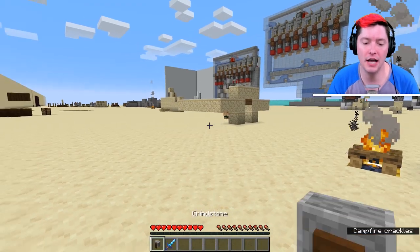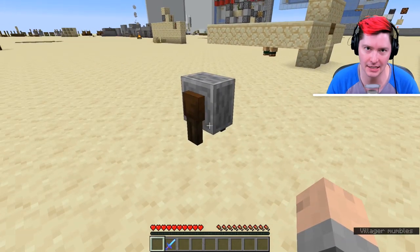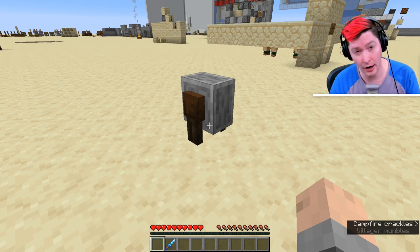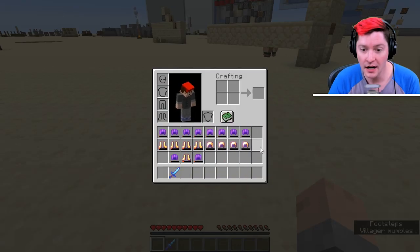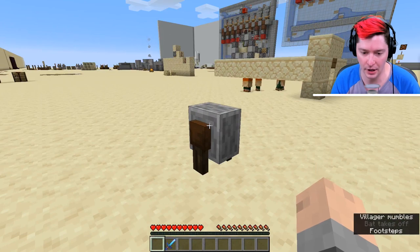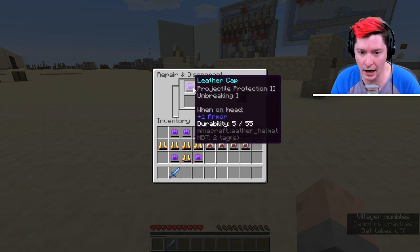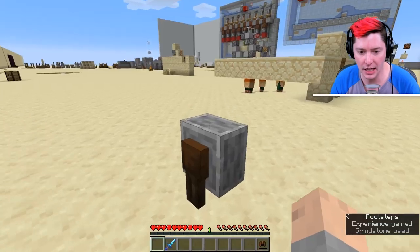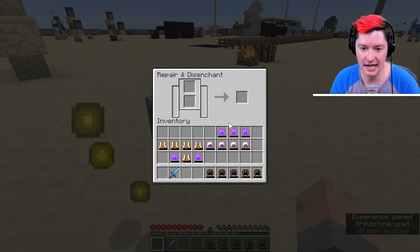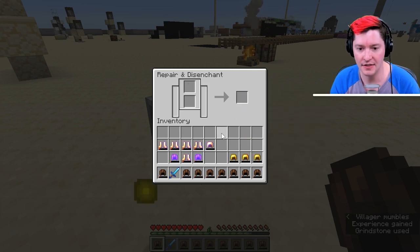My next tip and trick is to never forget about the grindstone. The grindstone is used to disenchant items. So if you have a grinder or a bunch of equipment lying around — maybe you killed a whole bunch of skeletons and got some loot with enchantments on it — you can put something in and pull it out without any enchantments. You get those levels back, and if you do this a lot, this is a great way to gain levels. Don't ever forget to disenchant the items that you receive.